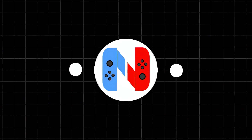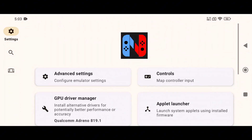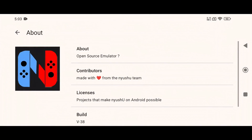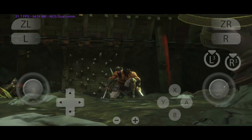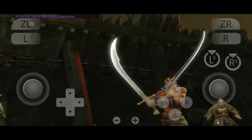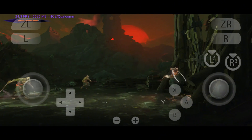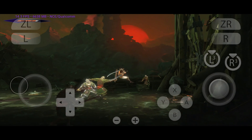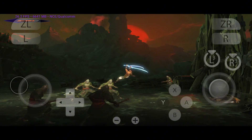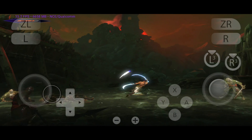I know what you're thinking — it's impossible to run Switch games on a low-end or non-Snapdragon phone. But here's the shocker: a Switch emulator called Niushu was specially made for MediaTek and Mali GPUs. With improved Vulkan support and optimization, it lets you play games like Hollow Knight, Hades, and New Super Mario Bros. U with less stuttering and crashes. Niushu is available via their official Telegram channel. This fork brings the Switch experience to a whole new level of accessibility for everyone.